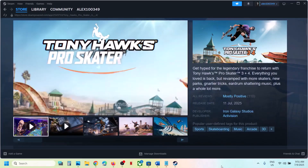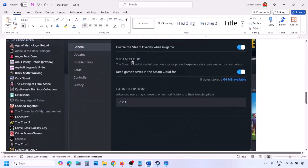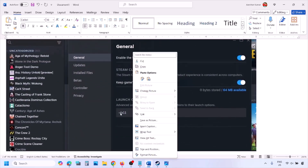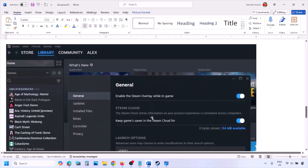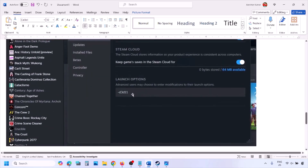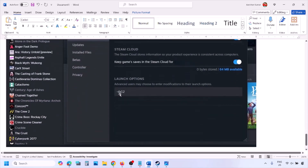The first step is to try DX11 or DX12 in the launch option. Go to Steam library, right click on your game, select Properties, and in the launch option type in -dx11 and launch the game. If that does not work, type in -d3d11, and if still not working, type in -dx12 and then launch the game and check.